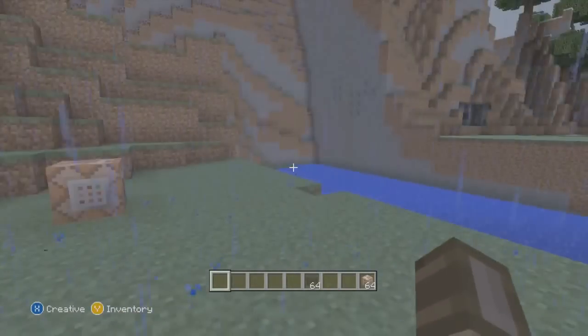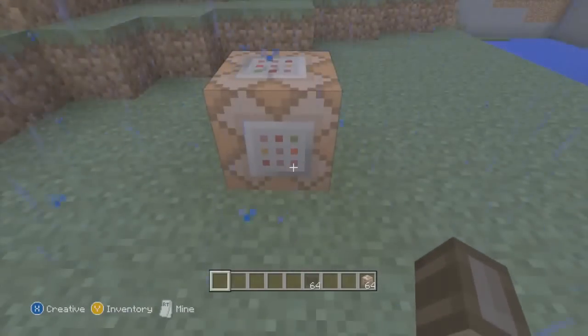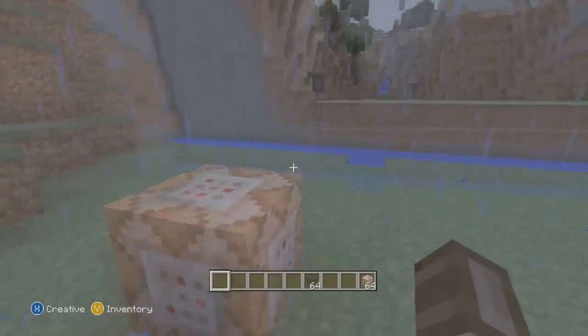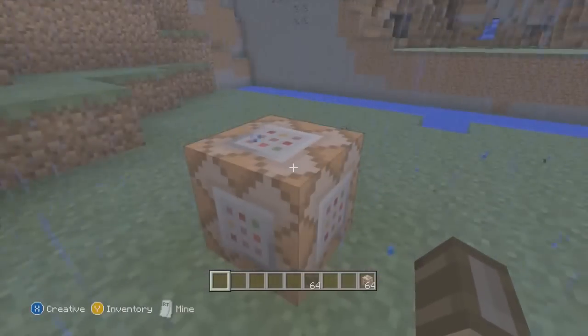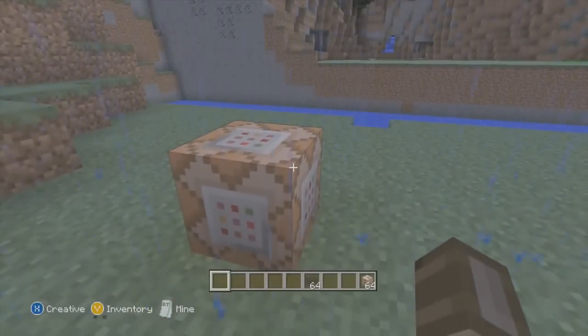To me it is clear enough to see that there is a big chance that we will be getting both these new blocks in the next big update for Minecraft console edition. The command block is a block that can execute commands. Because it cannot be obtained in survival mode without cheats, it is primarily used on multiplayer servers and in custom maps on the PC edition.